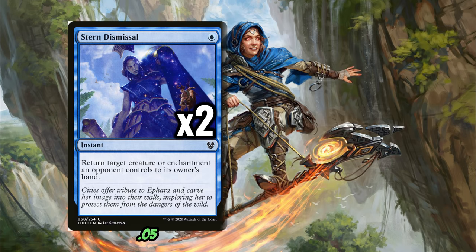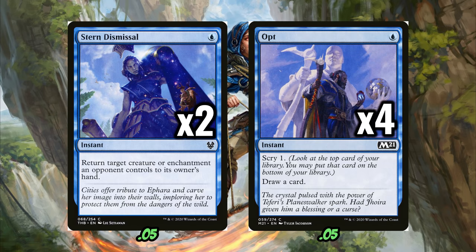To finish off the non-lands, we're playing two copies of Stern Dismissal and four copies of Opt, which is our big card draw spell in the deck. Opt is a cheap, reliable card — just one mana to draw a card, activate Riddleform, proc your Rock Slide Sorcerer. You really couldn't ask for a better card than Opt for a deck like this. Stern Dismissal can also take out stuff that other removal spells might not be able to remove at that time, and we can do tricky stuff with it too — our opponent thinks they've got a good combat step, and we've got a one-mana Brazen Borrower effect. That's pretty good some of the time for really messing up what your opponent thought they could do. You want cheap spells in this deck that proc things like Rock Slide Sorcerer and Umara Mystic, but don't cost that much mana so you can afford to cast more spells in that turn, and for one mana, Stern Dismissal is a great card.